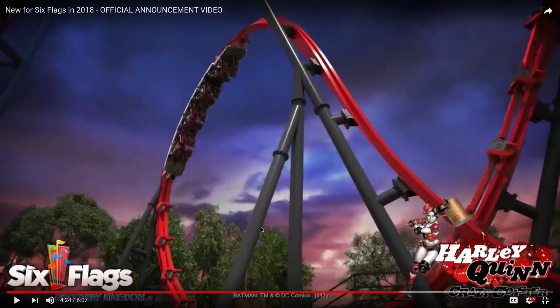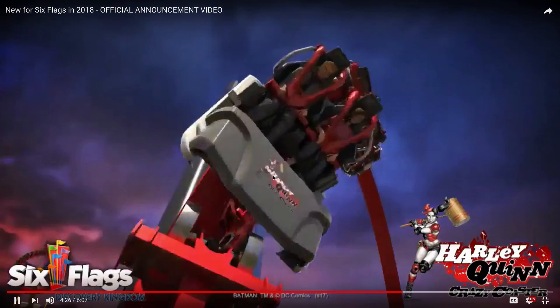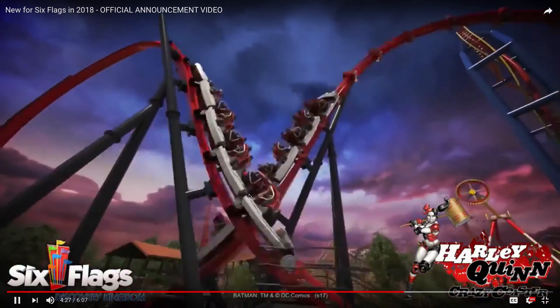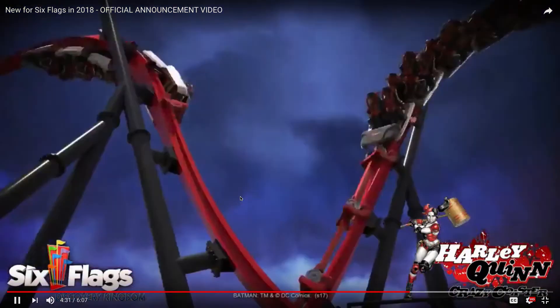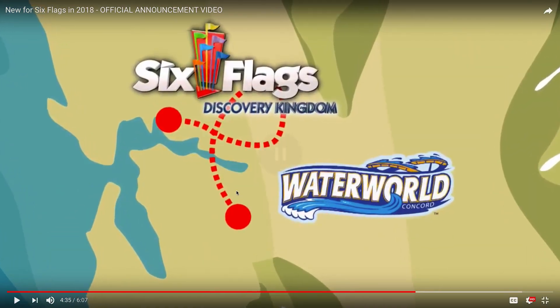Six Flags Discovery Kingdom is getting Harley Quinn Crazy Coaster, and this looks like a pretty cool coaster. Some cool inversions — you go upside down 10 times and speed past the other train. Since there are probably two stations, the capacity will be much better than the actual Super Loop. It's basically the improved version of the Super Loop in a figure-8 style layout and it looks pretty fun.